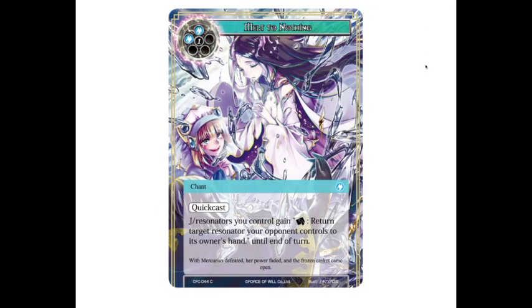Then we have Melt to Nothing — a three-cost chant with quick cast. The lightning bolt symbol may represent chance cards that have quick cast, as another visual reminder. It says: J-resonators you control gain 'tap: return target resonator your opponent controls to its owner's hand' until the end of the turn. So if I have a bunch of creatures and my opponent's trying to make a play, all of my creatures become removal spells for a turn. That's legitimately really, really good — there are definitely some options there for playing control.